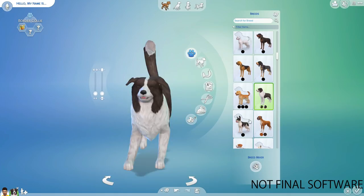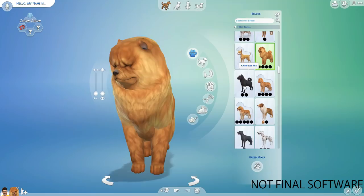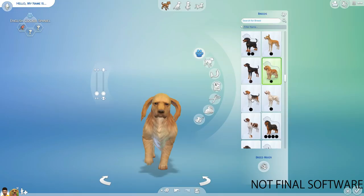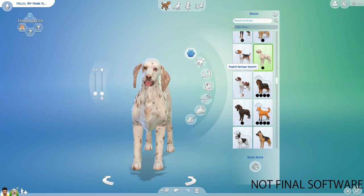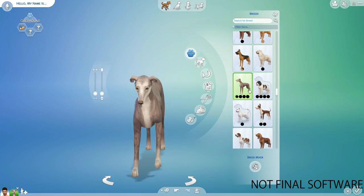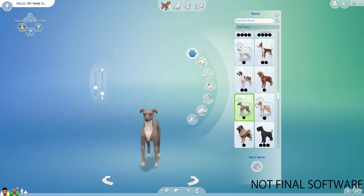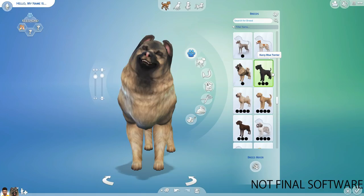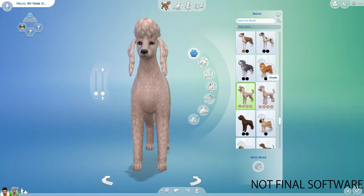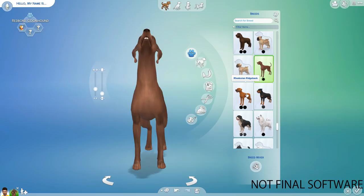In this video you guys will see the traits and hear what the dogs sound like, and also see some cat stuff and the traits as well. You'll also see how in-depth Create a Pet is — it's ridiculously detailed. I also want to thank Andrew Arcade for allowing me to use some of his footage; it was just chaotic and I didn't get enough time on the computer. Check out his links down below, along with a couple of articles for Cats and Dogs for more detail.